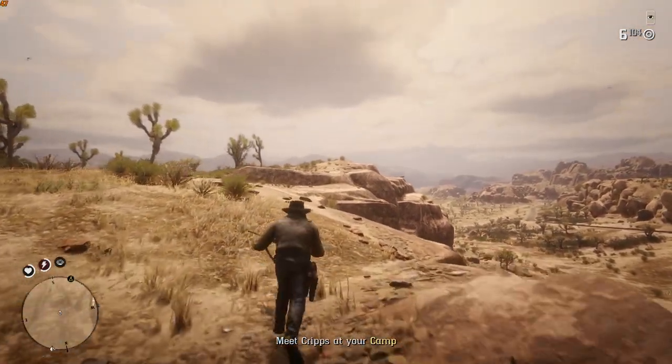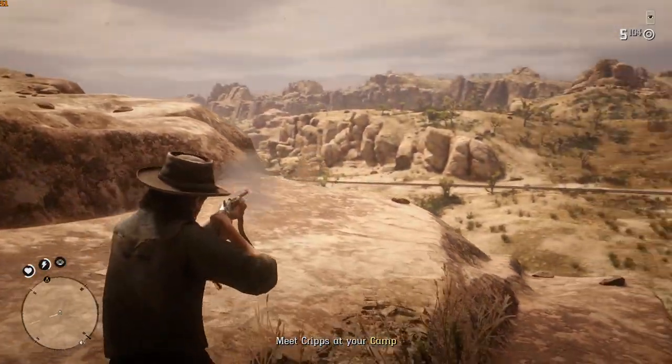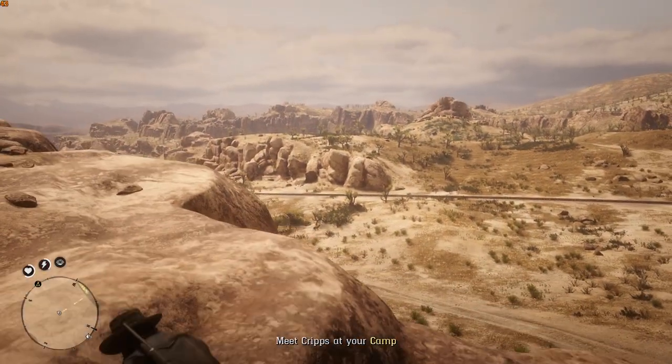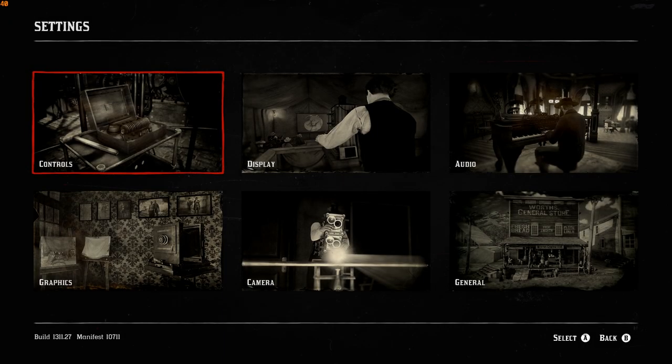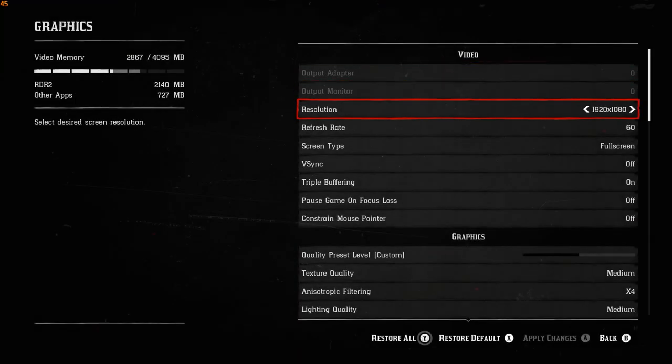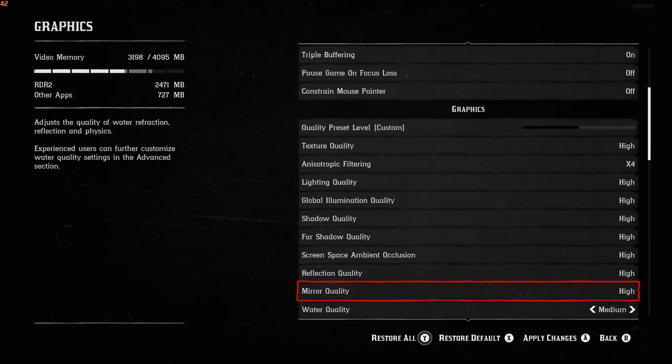We do a medium test and then a high test — I put all the graphics on high and got about the same result. I don't think we actually dipped into the 50s; we stayed in the 30 to 40 range, which is insane. Red Dead Redemption 2, if you didn't know, is ridiculous — it requires a lot of power to run.